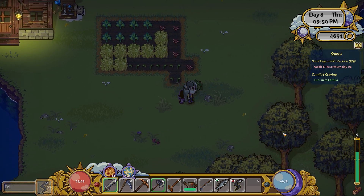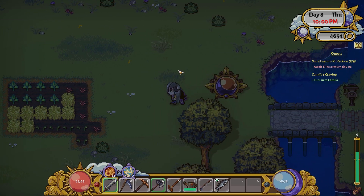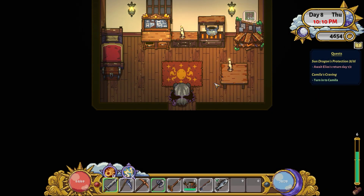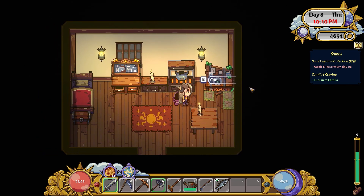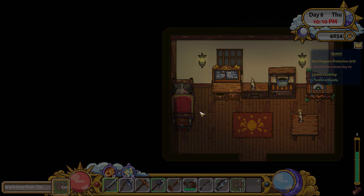You start off by creating a character, and there are actually six different races for you to choose from. There are going to be more races — I think seven — and other things like subtypes, like different types of elementals and beast folk. There's actually quite a lot of options in the character creator, with different sorts of wings and tails and hairs, and of course all the different color types, so you can create a pretty unique looking character.